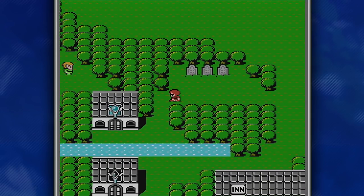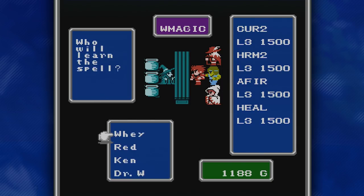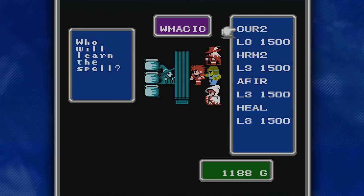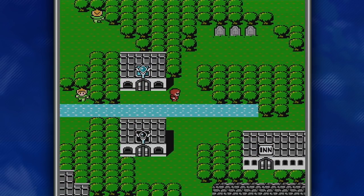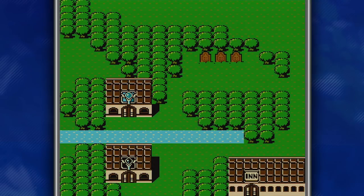Over at the Level 3 white magic shop, going to Red, we've got Fire — Anti-fire — we're going to grab that. We also have Harm 2, which is just like Harm 1 except more damage; Cure 2, like Cure 1 except more healing; and Heal, which is a group-wide heal that only Dr. W can learn. I eventually want to get Heal and Harm 2 on Dr. W, but not quite yet. We've got 11 gold left, so we just can't afford any more right now.